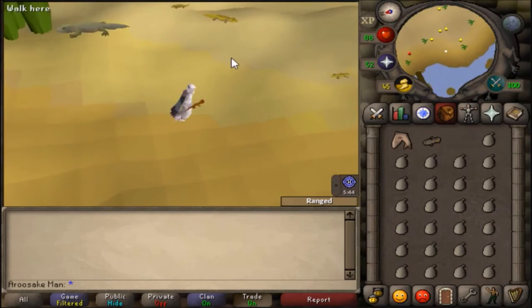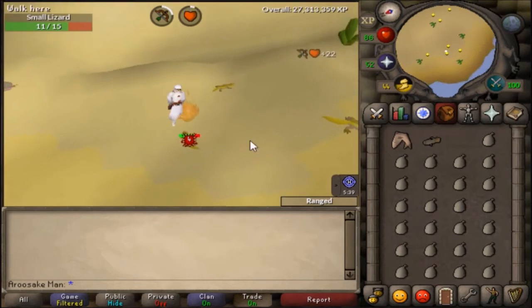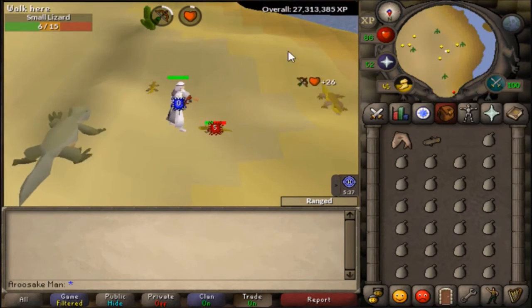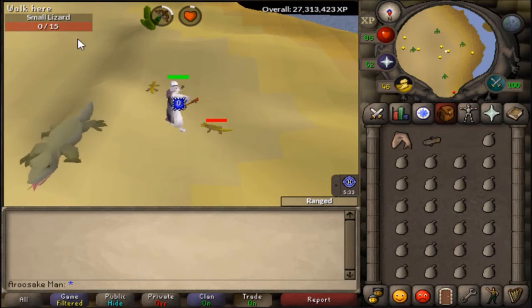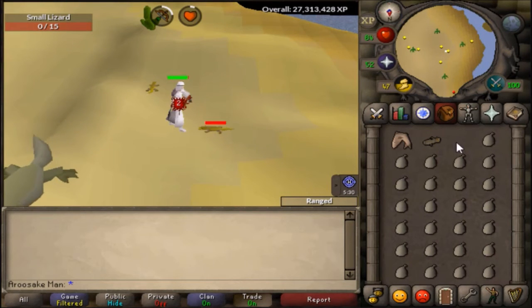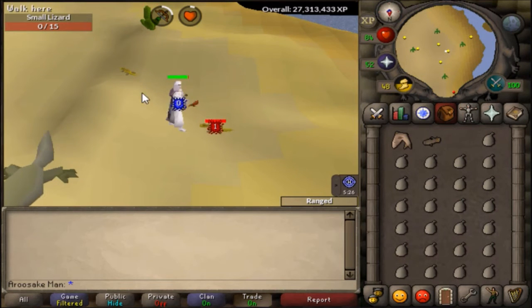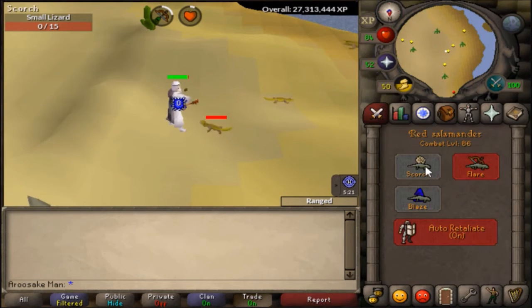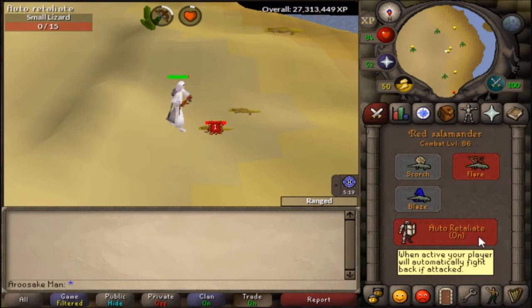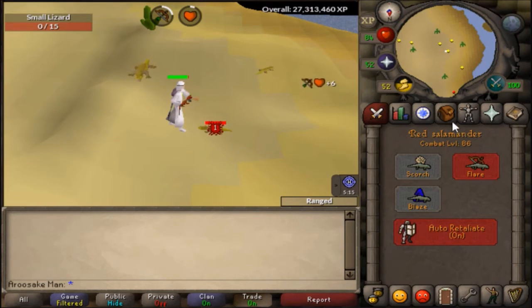Once you get here, choose the lowest level lizard — that's all you need. I'm training range right now. Once he is at zero HP, you use something called ice on him and he stays alive, he hits you back, and if you have auto retaliate on, you will attack him back like this. That's actually how you AFK train it.